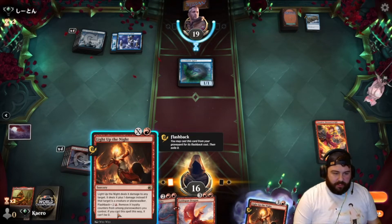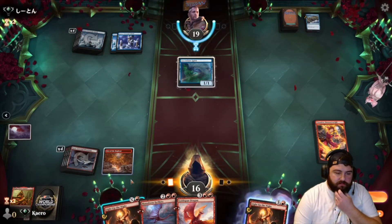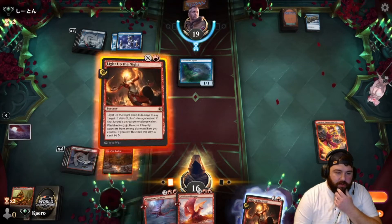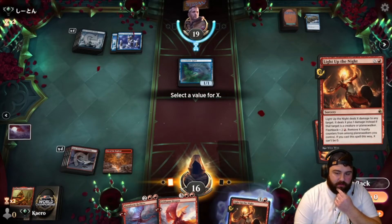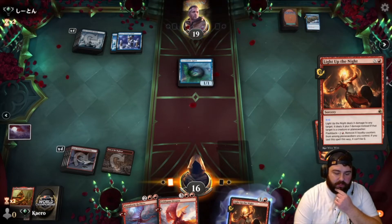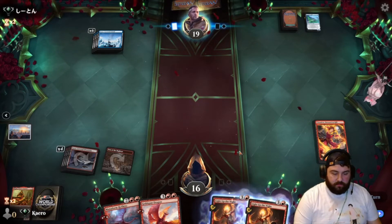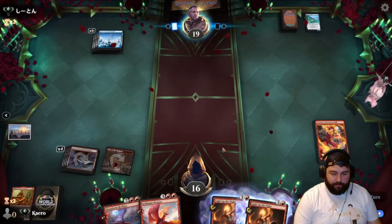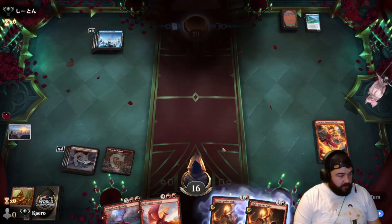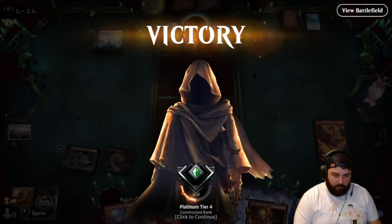I never thought about this — can we cast Light Up the Night for X plus zero plus one to a creature? Let's give it a shot, pay zero. Take out a one-one — my god, it does work! So there you go: if you need to take out a one-one, you just pay zero for Light Up the Night. There's the win we were looking for.